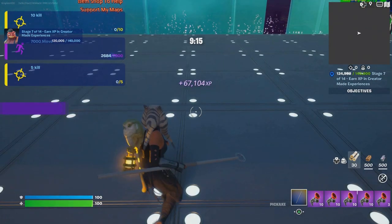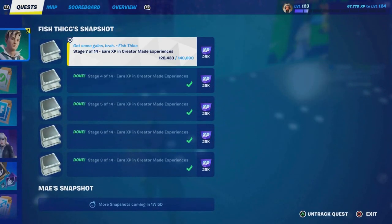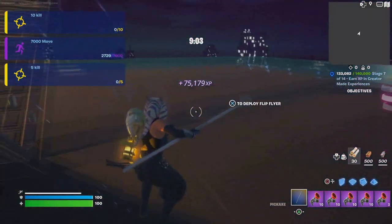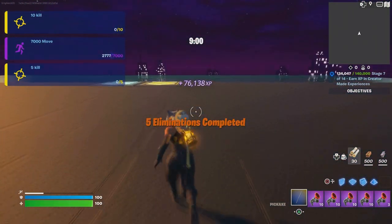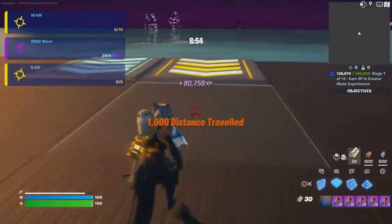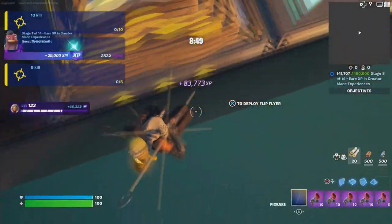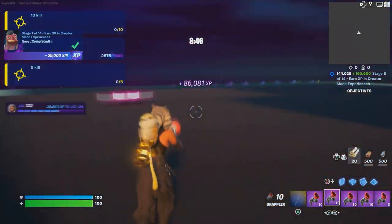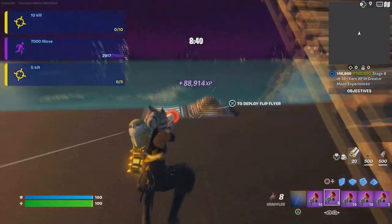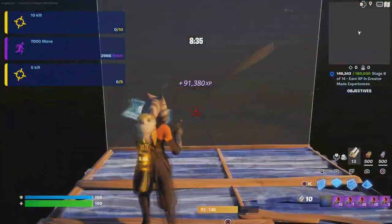You'll keep ranking up from all of this. Jump down and go to the last one — you'll see blue and yellow; go to the yellow over here. Build a cone, turn around, and build a floor. We're close to almost 100,000 XP total and it's really not that hard at all.